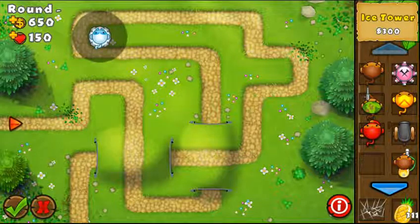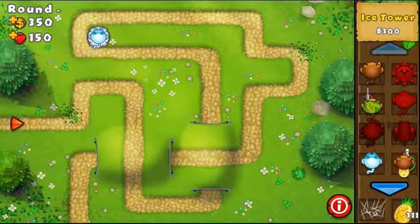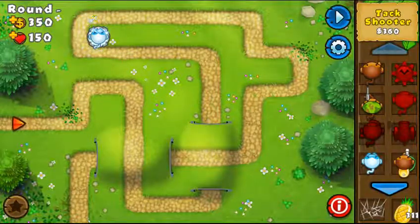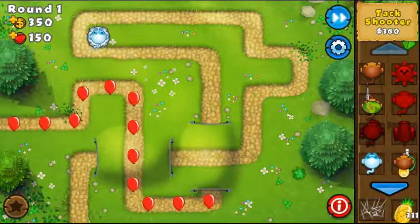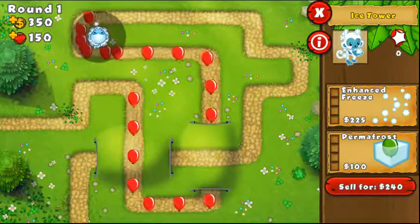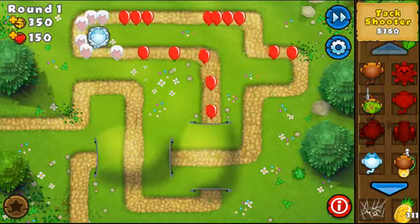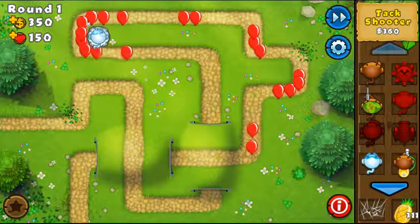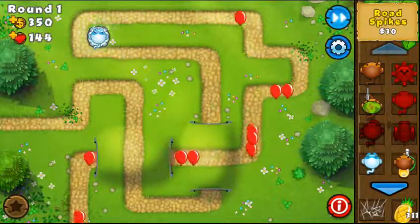Another weakness is that you can't choose whether the ice tower freezes the first balloon or the second — like the dart shooter, it has a fixed attack speed. It's gonna freeze the bloons every time that attack speed procs. At 0-0 it can't pop layers, so it's only gonna freeze the bloons and then they're gonna just continue like nothing happened.